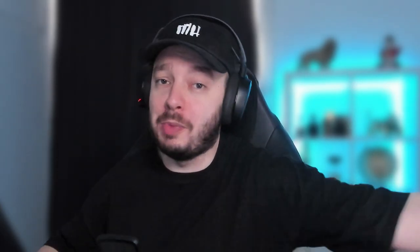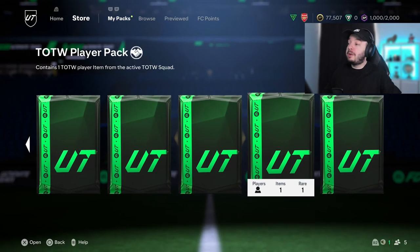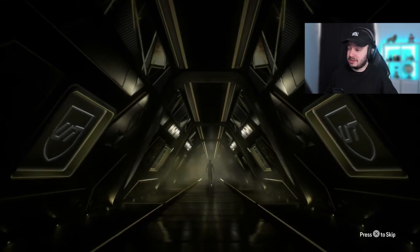They're trying to keep the price of Team of the Weeks down because last year they went up so much, and EA knows that people invest in them. I still think we can make a little bit of profit because we bought them really cheap, but it's gonna be tough. We also have a tradable Team of the Week player pack — we might as well open it, it's some extra coins.